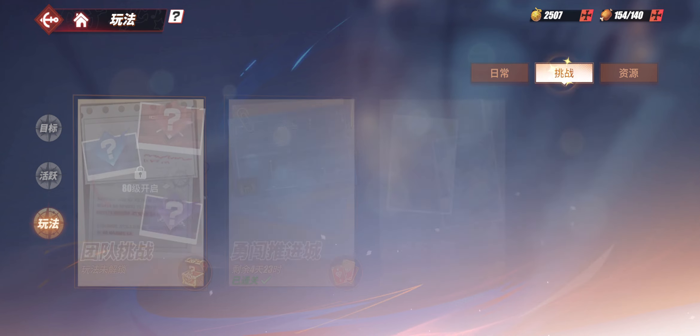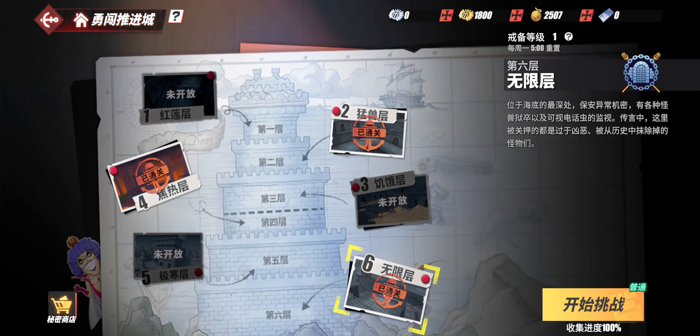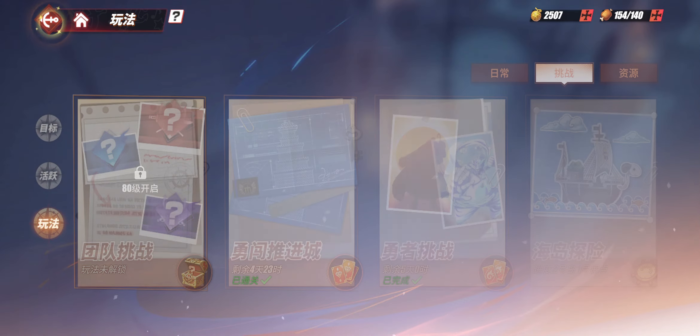This next menu is similar to Senkaimon in Bleach Brave Souls. Basically you're in a castle, walking around and fighting enemy after enemy, then fighting a final boss at the end. You also need to avoid traps and enemies that are looking for you so you don't take damage — basically a little fun mini arcade game mode.